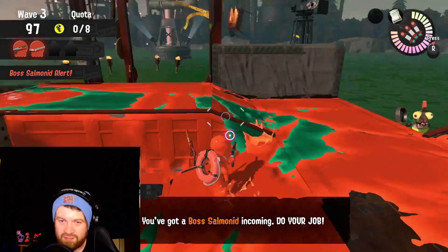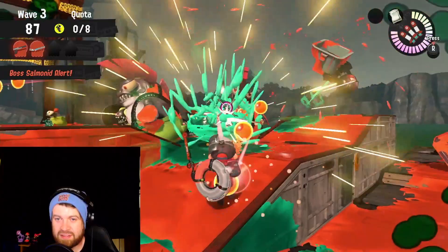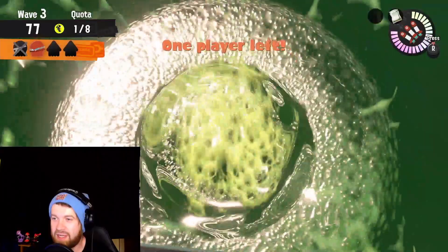On a Mudmouth occurrence, the Mini Splatling and the Squiffer have it the easiest with taking out lessers. So as long as the Splattershot Jr. and the N-Zap are focusing on throwing bombs, it should be pretty easy to keep some lesser control on this map and keep running those eggs pretty quickly. And try to pay attention to whether or not you're on a Wave 3 Mudmouth — if you are, start using those specials and try to maximize that egg count.